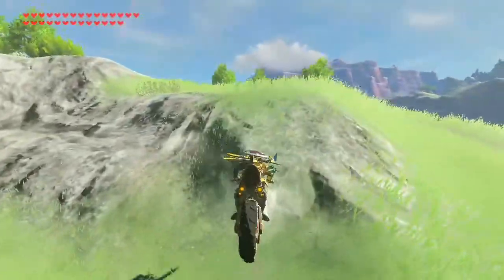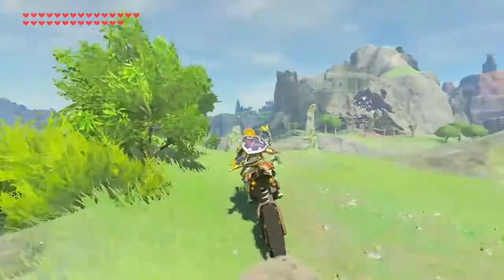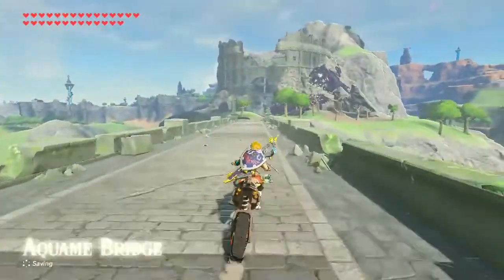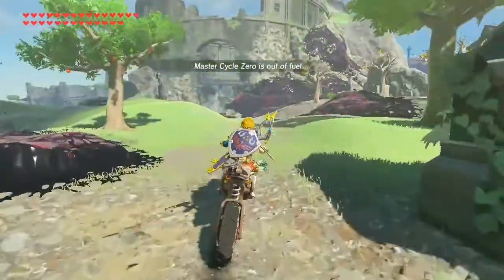You may be asking: how come it just said flurry rush and it didn't let me do anything? That's because you need to have a target lock — I'm pretty sure that's what it's called. To get a target lock, you need to get an enemy to hit your shield — I'm pretty sure it's just your shield and not your body.